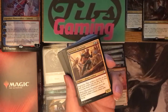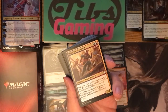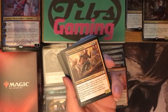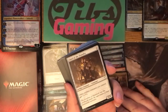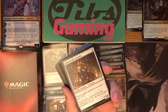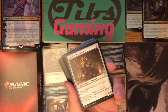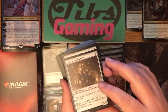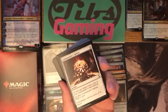Maverick Thopterist has improvise so you can tap artifacts to lower its cost. Five for a two-two that makes two thopters — it seems okay; it's on theme at least with improvise and making thopters. Chief of the Foundry — other artifact creatures you control get plus one plus one, so a lord effect. For three generic, it's pretty good. It affects a lot of the creatures plus a lot of the tokens in this deck.